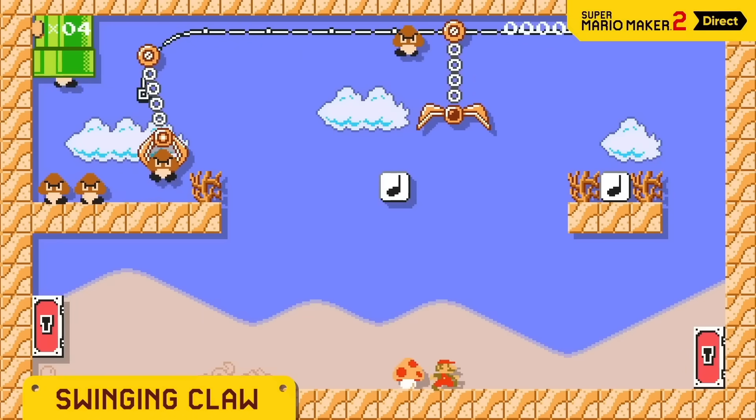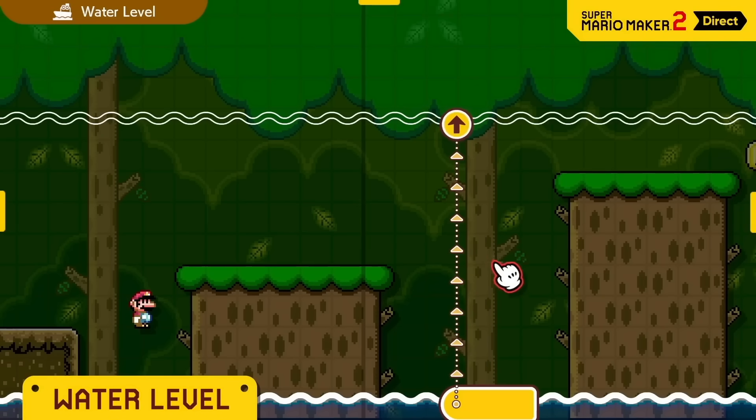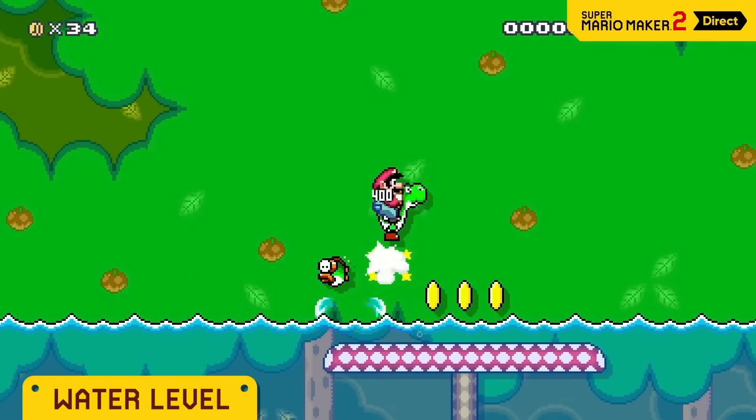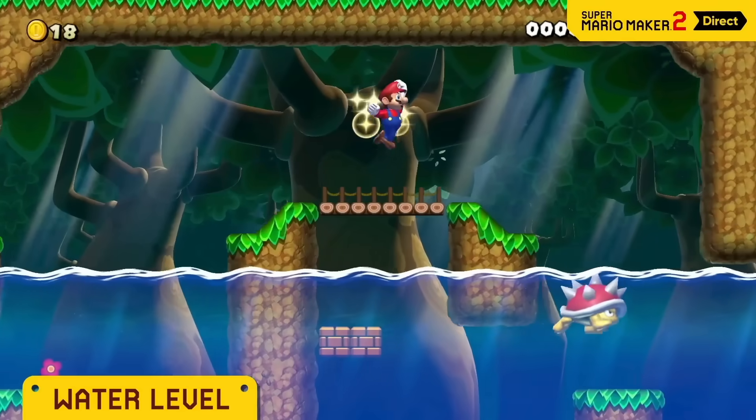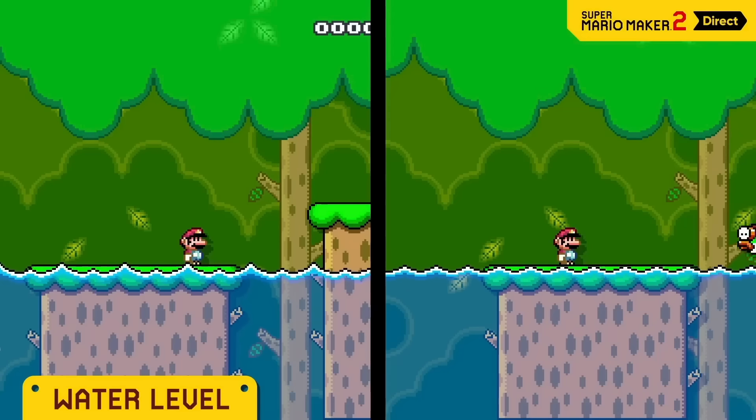Bet you could even make a crane game. In this course theme, you can freely set the water level. Maybe half the course should be underwater, or maybe the water level should change over time.